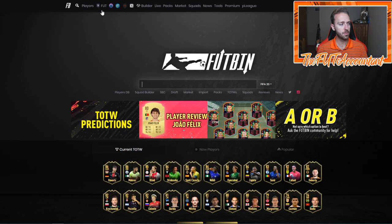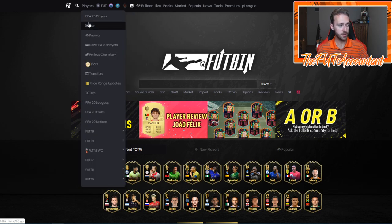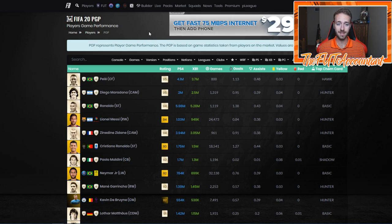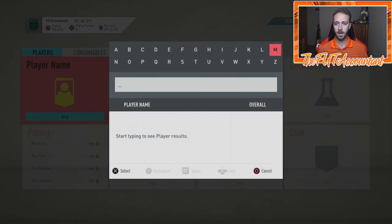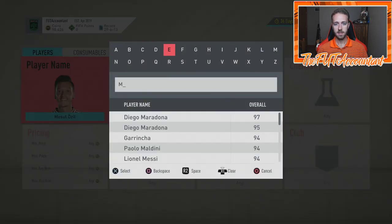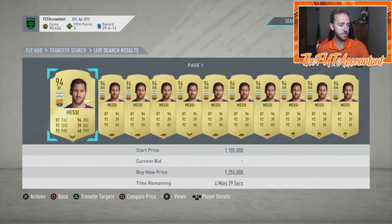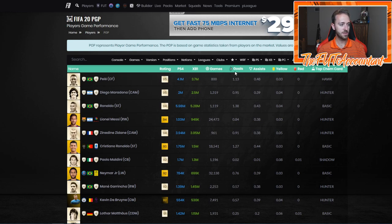One area I think is still overlooked is under the players tab — we're going to go to PGP, which stands for Player Game Performance. This is basically data that footbin collects from inside of the game. Footbin gets this data from the live transfer market on FIFA Ultimate Team. It takes data from all the cards listed — games played, goals scored — and produces a graphic showing price, games, goals, assists, yellows, and reds. This shows you what cards are being used the most, how they're being used, and how good they are in game.